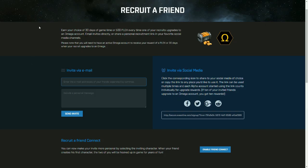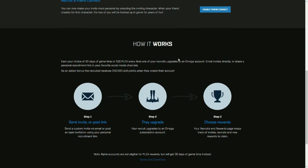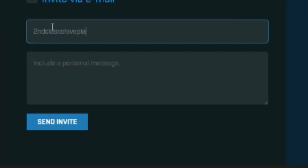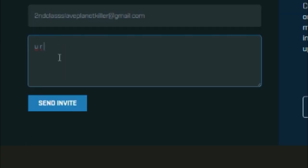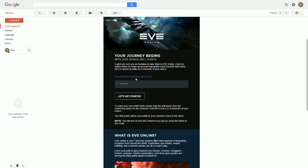First step: create a new alpha account for EVE Online. Do this by using the referral link of your main account. You will find the link at the recruiter friend menu on the EVE page. If you cannot find it, I will put it in the description of this video. Just send your second class slave account an invite. Then you open the email and create a new account on that page.